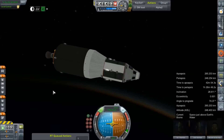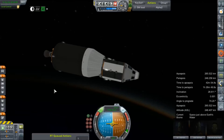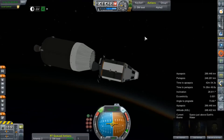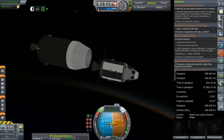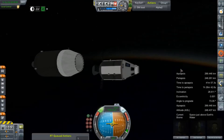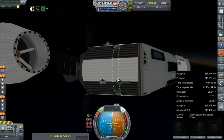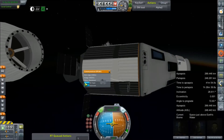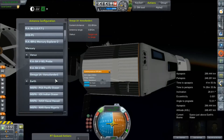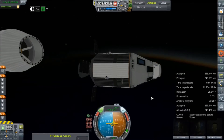We're just going to RCS away — grinding shamelessly against the fairings there, no big deal. Not like it's only a game or anything. Clear. Let's get these solar panels out. We didn't alter our orbit enough for it to throw us out of the bounds of the contract. Let's get our antenna powered up and point this towards home.